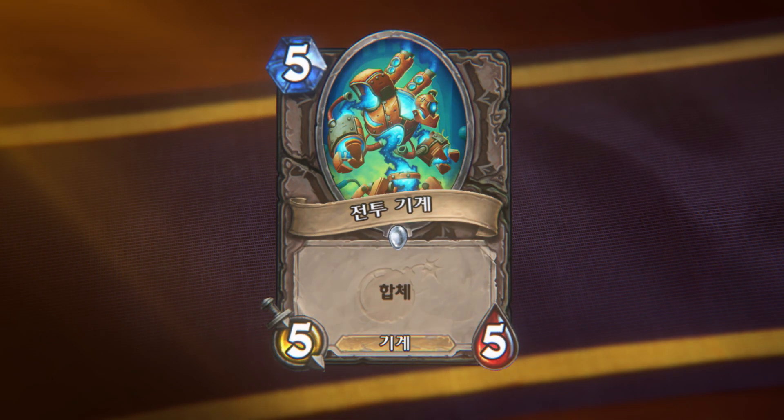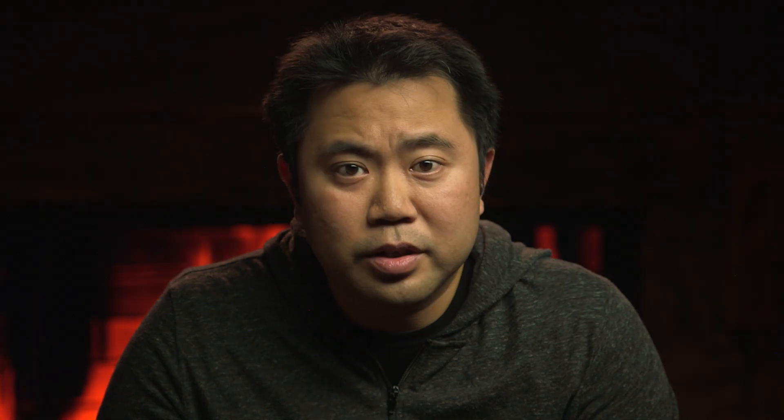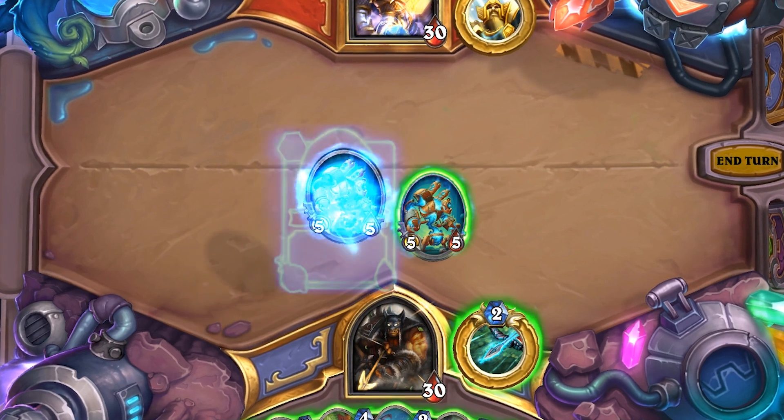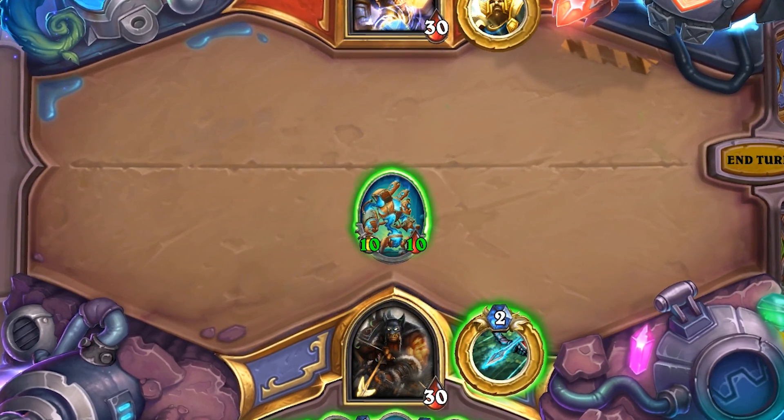This is War Gear. War Gear is a 5 mana 5/5 mech with Magnetic. This card has a solid stat line for its cost and comes with inherent mech synergies. But its Magnetic ability is what makes it exciting. If you have a mech on board that is ready to attack, you can attach this onto it and give it +5/+5. It's almost like a Blessing of Kings for mechs in neutral.